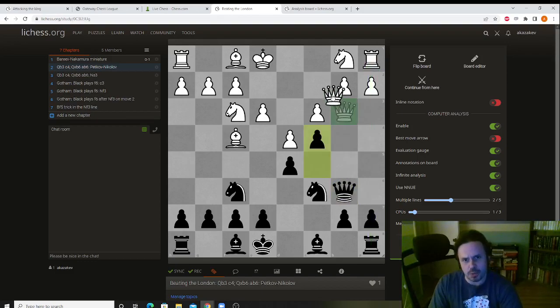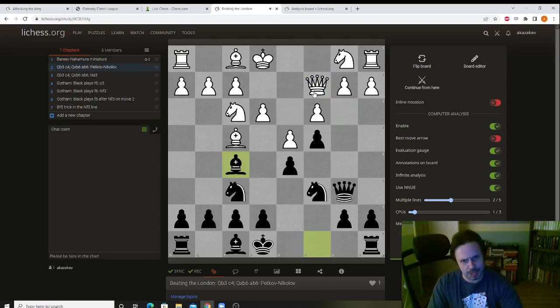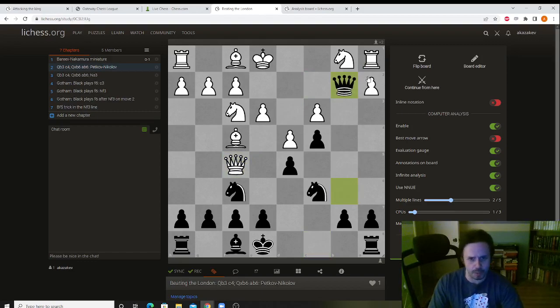If he plays queen c2, this is the idea I mentioned in the last video: bishop f5. We sacrifice the bishop, because if White takes, we take here and we get the rook. So, takes, takes — and Black is doing really well.